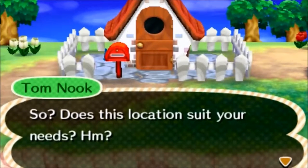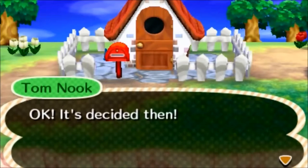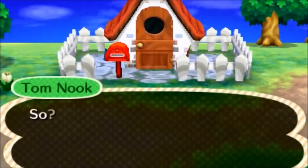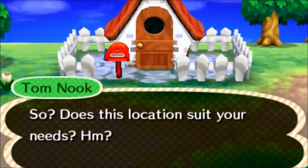Once you have your house built and you gain approval from the town's citizens, you're ready to go. Afterwards, you can go to Town Hall and ask Isabel about public works projects. These are fiscal changes to the town such as upgrading existing buildings or placing landmarks and features around the town or on Main Street.